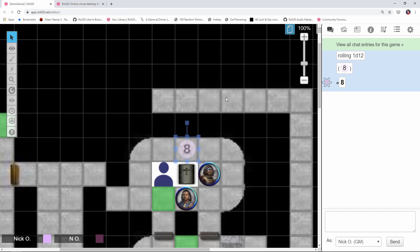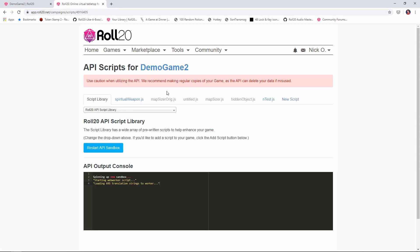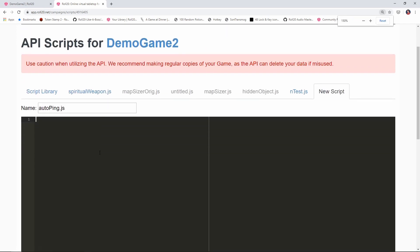Now with that done, we're ready to start writing some code. In your game's main page, go to Settings, then API Scripts. We're going to create a new script and call it AutoPing. Let's make the window a bit bigger so we can actually see what's going on in the code window.